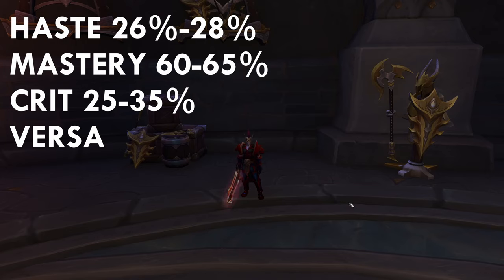So after you get 26 Haste, go into Mastery, and between 60 to 65 Mastery you can start going into Critical Strike — around 30 Critical Strike I think is enough. Versatility doesn't really matter, so you shouldn't focus on getting Versatility.